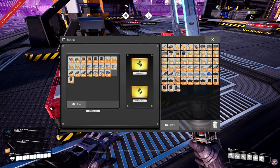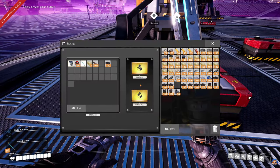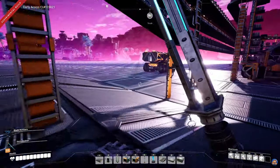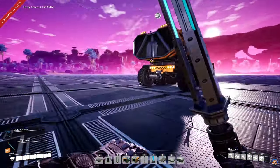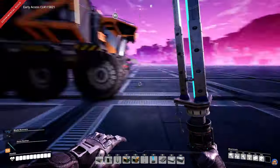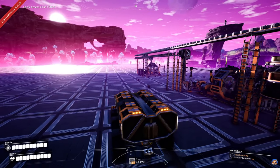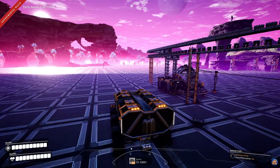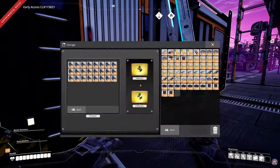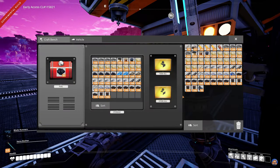I almost forgot — I don't need the copper sheets and I don't need the motors with me right now. Let's put the copper sheets in here and grab those. I'll put the motors in as well. Let me grab a stack of motors just in case we need it — I don't think we're going to need it, but I'd rather have it and be sure than have to go back to the base.